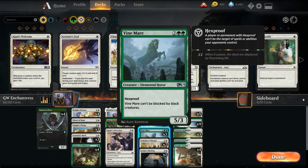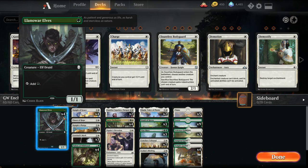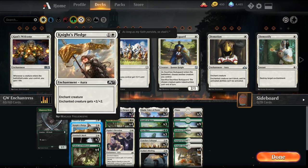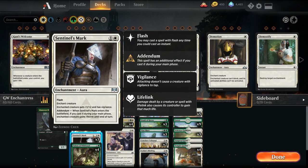Hexproof doesn't prevent board wipes — for example, Vine Mare can still be killed by Deafening Clarion or Kaya's Wrath. But we're trying to play a couple of resilient hexproof creatures. We have Knight of Malice which also has hexproof from black, where a lot of the removal is. The rest of the deck has Llanowar Elves to ramp, one Dawn of Hope to create more creatures if we run out, some lifelink, and it plays with the enchantment theme. For auras we have Knight's Pledge, which makes our creature 2/2 stronger.